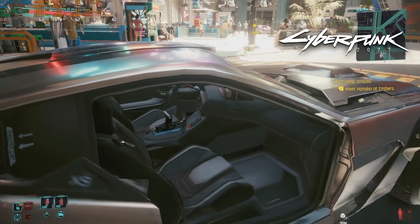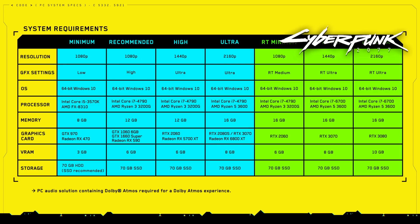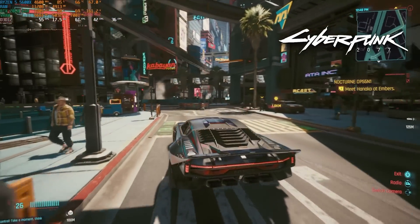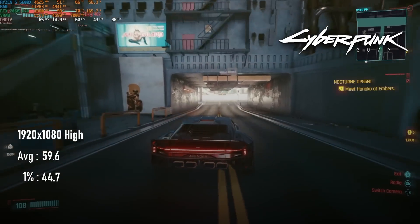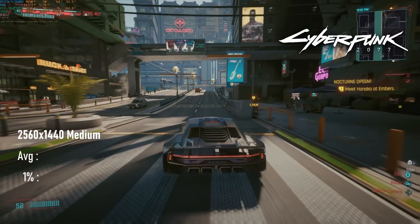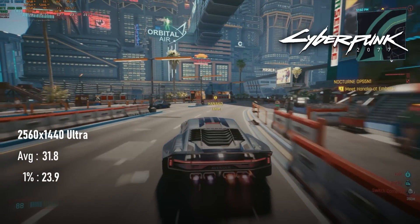CDPR, developers of Cyberpunk 2077, actually name-dropped the 6GB 2060 in the game's current system requirement sheet. Allegedly this card should be good for 1440 Ultra, but I'm afraid I have to call BS on that. At 1080 high the game can almost manage a 60fps average, which is actually quite acceptable, though the game still looks great at medium if you wanted to glean a few more frames. 1440 medium only manages 44fps, and Ultra falls all the way to 32fps with lows of 24.